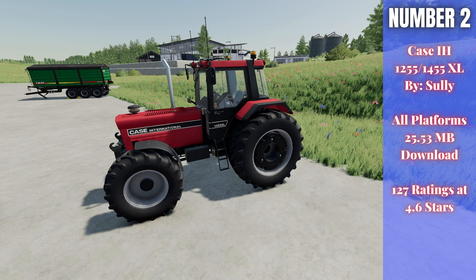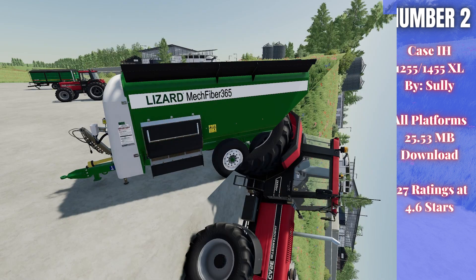For number two this week we have the Case IH 1255/1455 XL, by Soli. It's 25.53 megabytes to download for all platforms, currently rated 4.6 out of 5 stars with 127 people having rated it. It's a really cool older-school Case tractor with a vintage red color. It runs between 125 and 145 horsepower and costs 48,500. You can add beacons, a light bar, horns, custom exhaust, air filter, adjust colors, wide tires with weights, and a front three-point link — great for your small to medium farm.